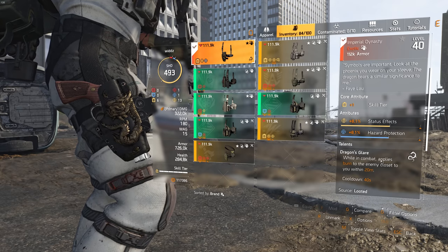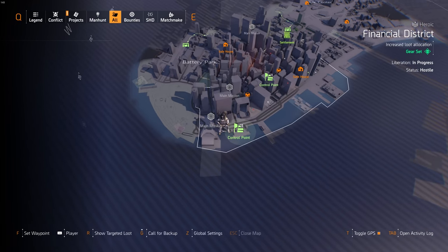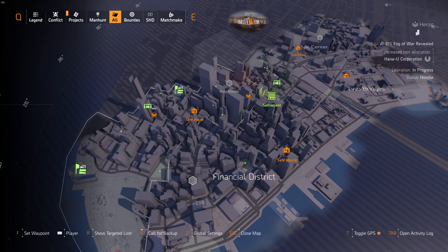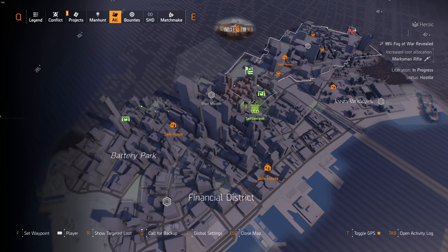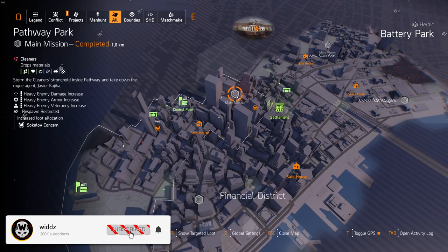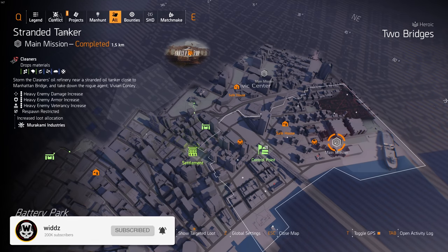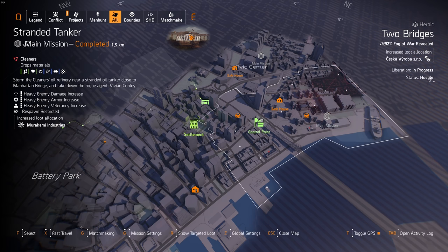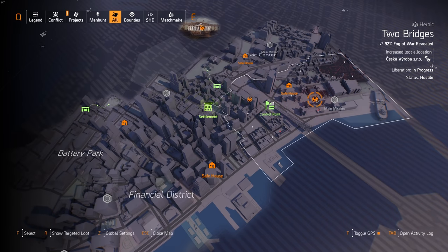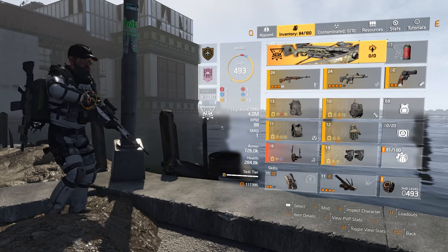Before we check the holster, let's quickly go through how you can farm this one and where it drops. The exotic is tied to the new and returning faction Cleaners, so the only way to get it right now is to do Cleaners missions. There are two: one is called Pathway Park and the other is called Stranded Tanker. Only in those two missions can you get it, and it's only bosses that can drop it.